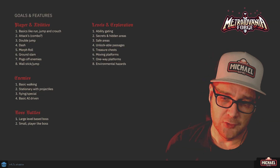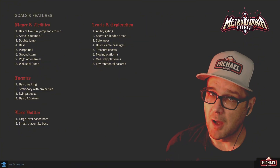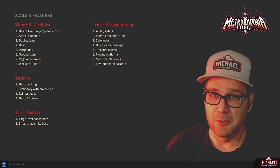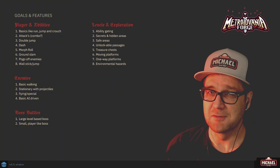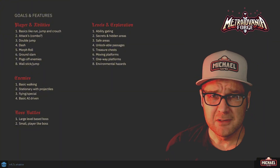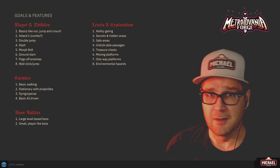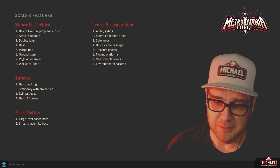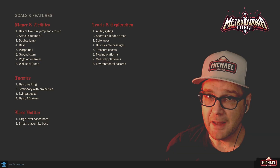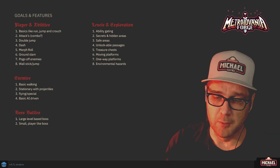When it comes to levels and exploration, there's a lot to consider. Some things I'm thinking we'll need: ability gating — we've already talked about that — secrets and hidden areas, which are a must for this kind of game to be exciting and rewarding, safe areas where you can save and maybe restore health, unlockable passages, treasure chests, moving platforms, one-way platforms, and environmental hazards. That's a pretty basic list, and you may have other ideas to add.